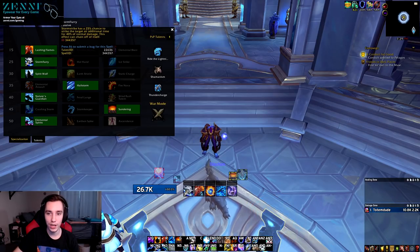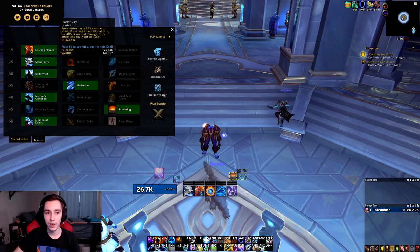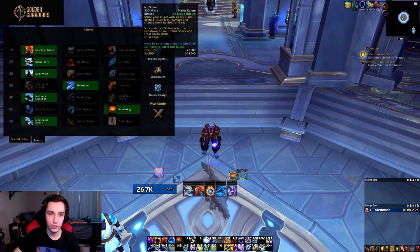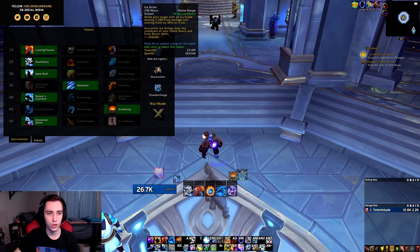In the second row, everything's changed again. Landslide is gone and replaced by Stormflurry — Stormstrike has a 25% chance to strike the target an additional time for 40% of normal damage, and this effect can chain off of itself. Stormstrike is a pretty significant source of our damage on single target. Hot Hand also moved down from row one to row two, and we also get Ice Strike — strike your target with an icy blade dealing frost damage and snaring them by 50% for 6 seconds, and successful Ice Strikes reset the cooldown of Flameshock and Frost Shock. This might see some use in PvP; in PvE it's hard to fit extra abilities in with the current toolkit.